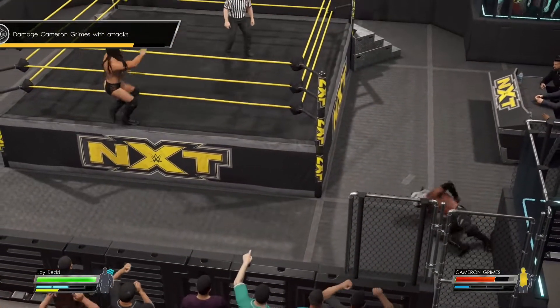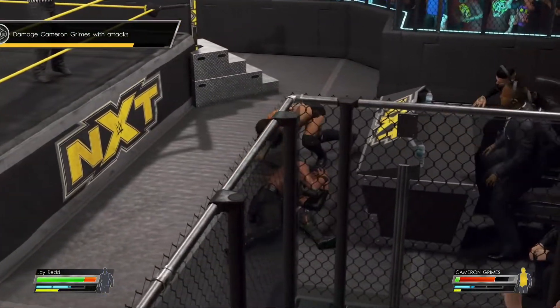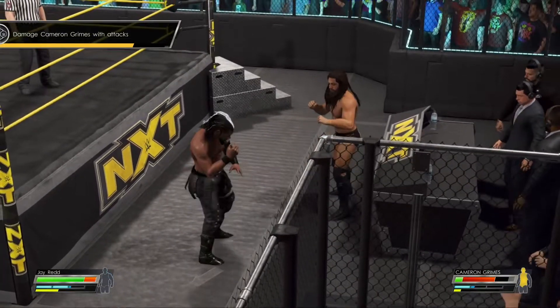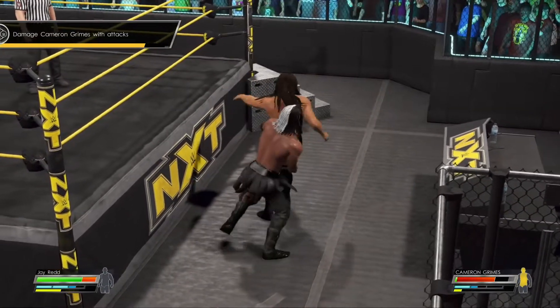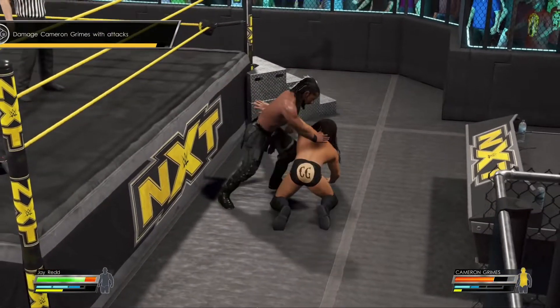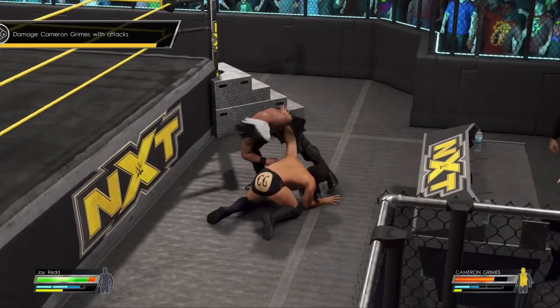Naturally, damaging different parts of the body would yield different results. For example, if you damage a leg, maybe your opponent instead of walking would start limping around the ring for a little bit of time, and they wouldn't be able to run for the duration of the stun. Just small things like that would not only be aesthetically pleasing but would finally give limb damage a legitimate purpose.